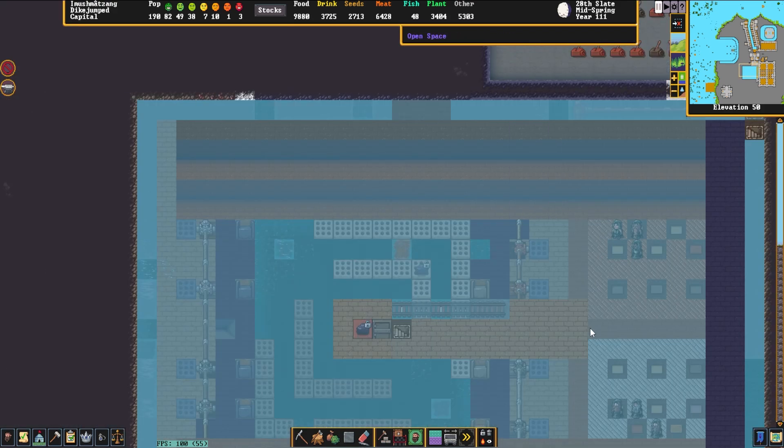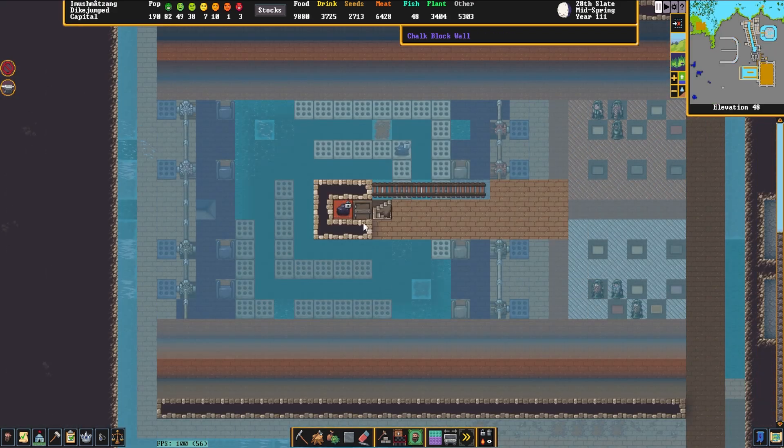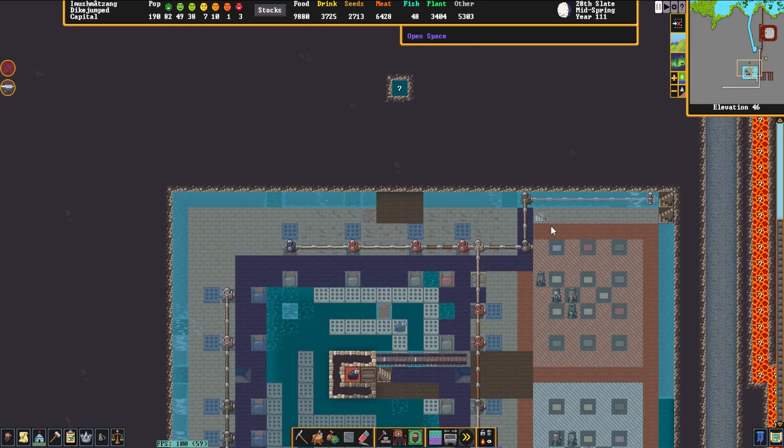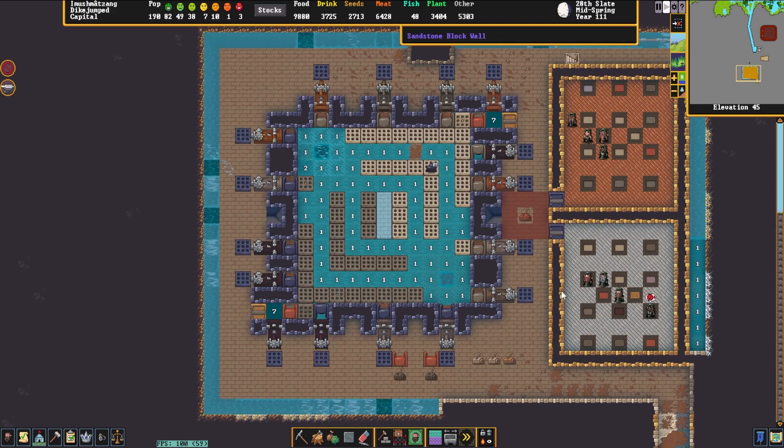Over here on the left we have this kind of walkway. Now this walkway leads down into a pretty peculiar little thing — I'm not totally sure what it is, but it's powered by something that leads down into here.